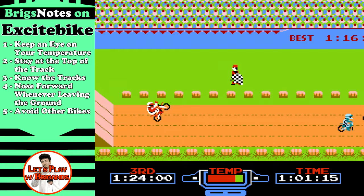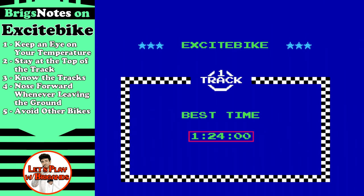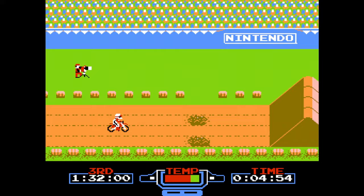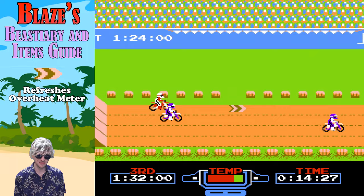Number four: lean that nose forward when you're leaving the ground, like on a ramp or a ramp-shaped obstacle. Get a little extra speed that way, just make sure you flatten yourself out for a nice smooth landing. And finally, avoid the other bikes when there's too much traffic. It's usually better to just drop your speed a little bit than risk crashing into one of the other bikes. Let's go to Blaze now for a quick overview of those strips.